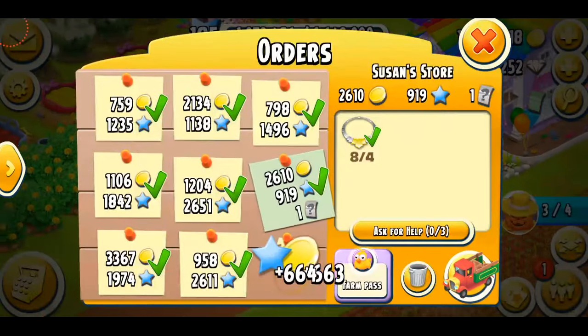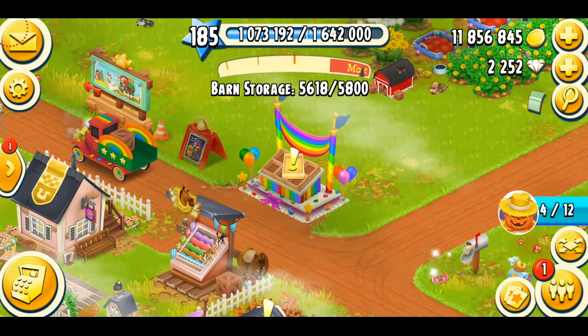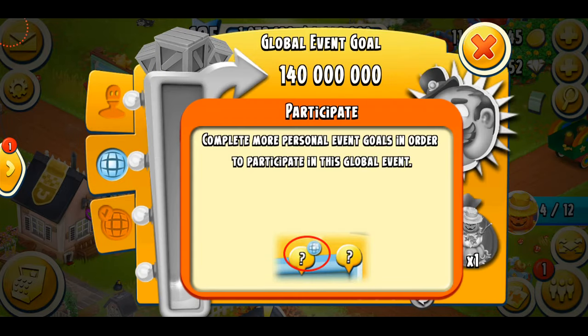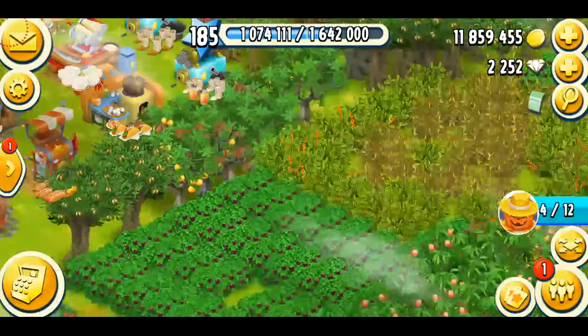Last year's Halloween event was also the truck one, so this year's the same. My first threshold has been reached and I got three dynamites, which is really cool. In total you have to do 100 trucks, and for the next threshold I'll have to do eight more. The fourth threshold is the global one, so make sure you guys complete your trucks and keep your machines running.